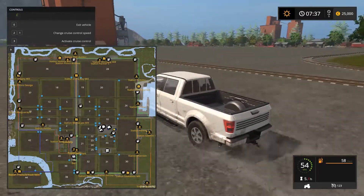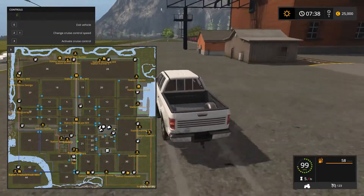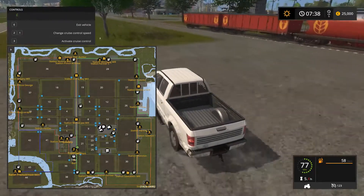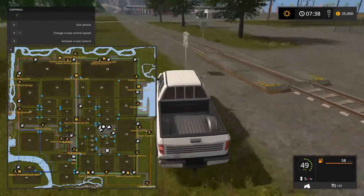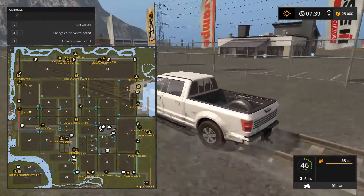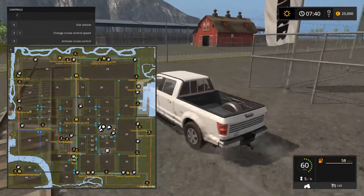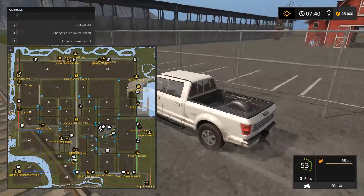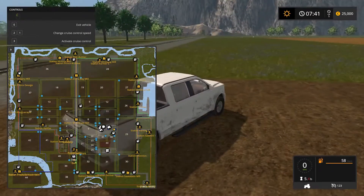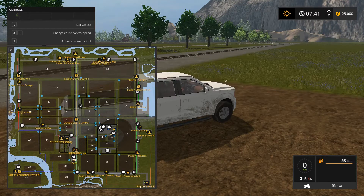We've got a gas station over there, another little town, more grain towers in the distance. Down here we have one of the trains — you can tell each train's got a different colored line as well, four different trains on this map. There's the vehicle buy point here. Then here's the hay point — they just use the same red barn structure. Then of course you've got another large bunker storage area. If you want to check this map out, the link will be in the description below, and I'll see you all next time.